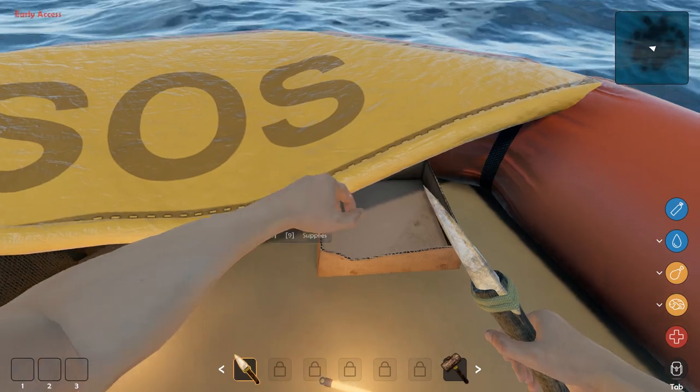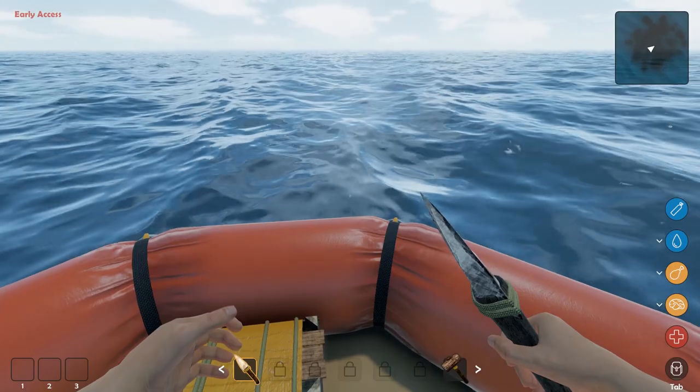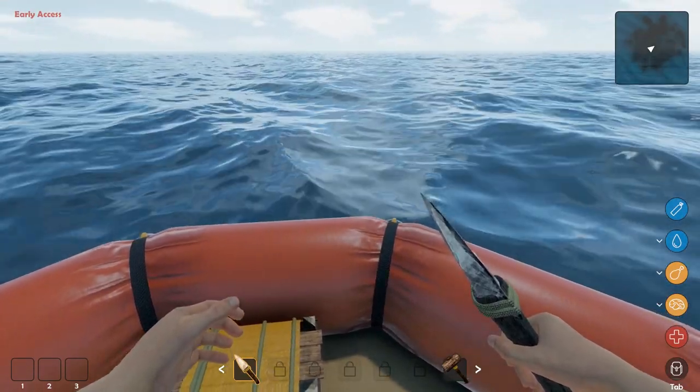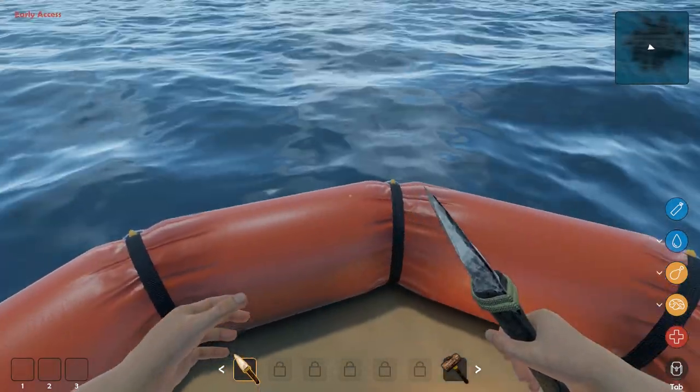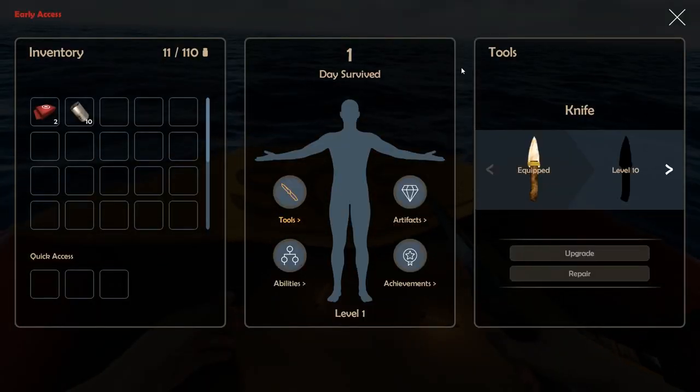If you look on the right-hand side, we have our oxygen container, our water consumption, and our food consumption. I don't know exactly what the brain icon is — I think it's how much you need sleep. And then we also have hit points.